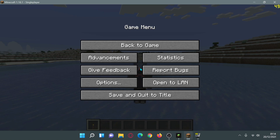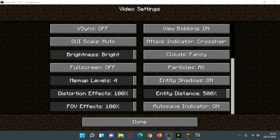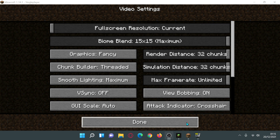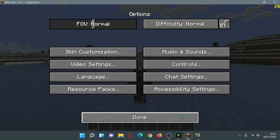Let me maximize this window and go into Options, then Video Settings. I have turned everything to the max — biome blend is at maximum, render distance is at 32 chunks, which is the highest possible setting. Graphics are set to Fancy, entity distance has been set to 500, all sliders have been pushed to the right, and distortion effects and FOV effects are also on 100.